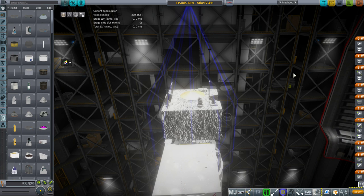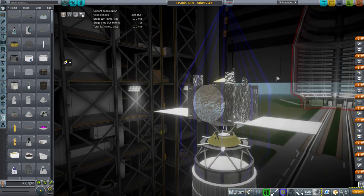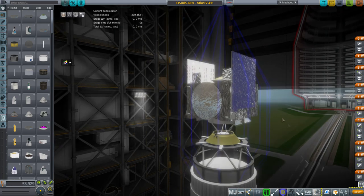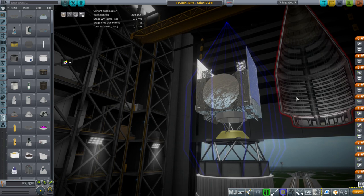Another thing I'd like is to control it like an Inferno Robotics arm, like Canadarm or something. But that's all very complicated. For now, it's just attached to the solar panels. There are a lot of little thrusters on here, but I think it's best to just see it in action.